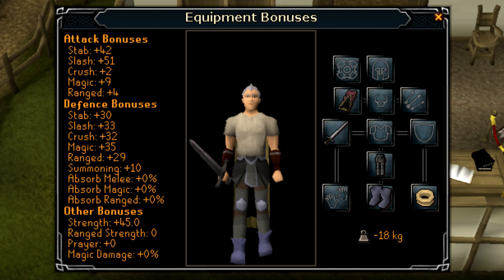You don't need any particular items, but I would recommend bringing a method of banking, such as a Tockel Zoring or a Ring of Dueling, so that you can retrieve food later on in the quest. You need inventory space for the rest of the quest, so that's why you don't bring any food with you to begin with.